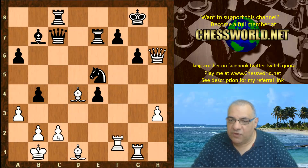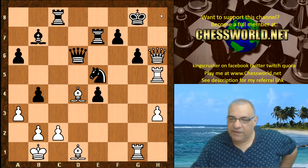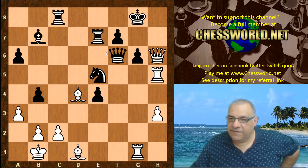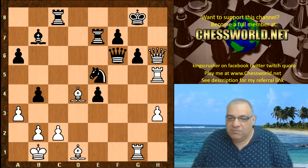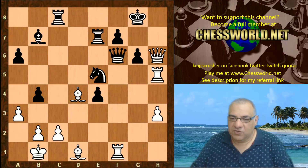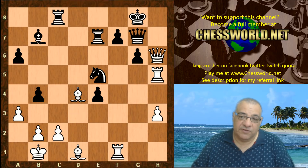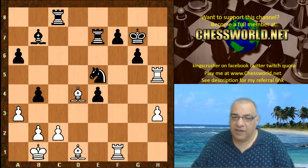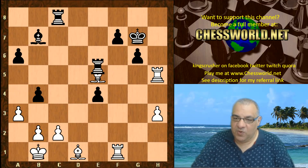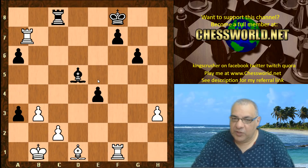D-takes, and now Rf5 with the big threat of Rh5 — a mate on h8. Qd6, Rh5 threatening Qh8 checkmate, Qf6 defends h8. Now a very nice distraction move — I'm sure you can guess. If I give you five seconds: Rf1, trying to distract the Queen away from h8, so it takes Qh8 as you can see. But Qg7 — this just loses material, White takes, and e5 is dropping. White is a whole rook up, there's not enough compensation — it's all over.